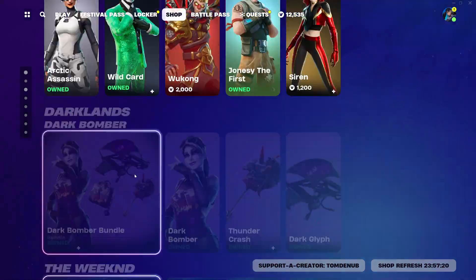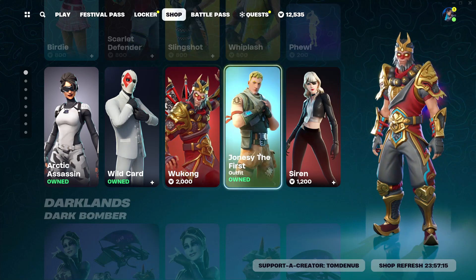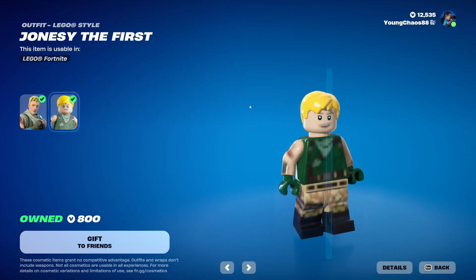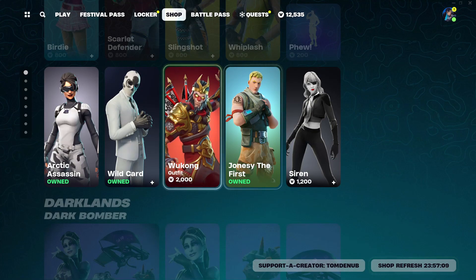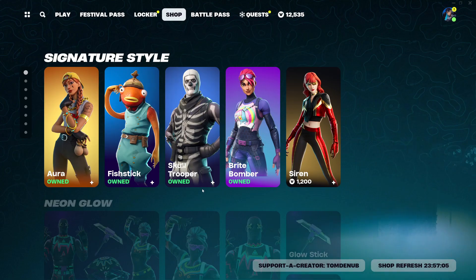I also did see some more returning skins down here. We have Arctic Assassin, Wild Card, Wukong, John Jones the First, and Siren. These ones weren't here before the item shop refreshed, and they do have some detailed Lego variants, which is pretty cool. I really do like that — Wukong looks very nice.